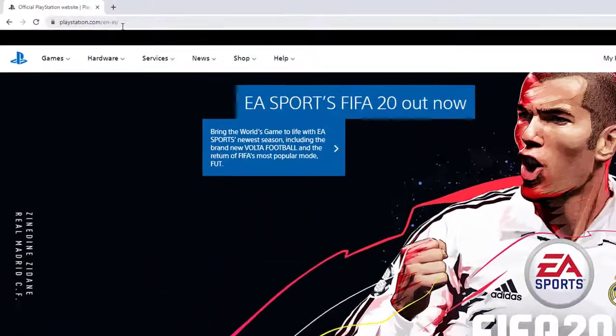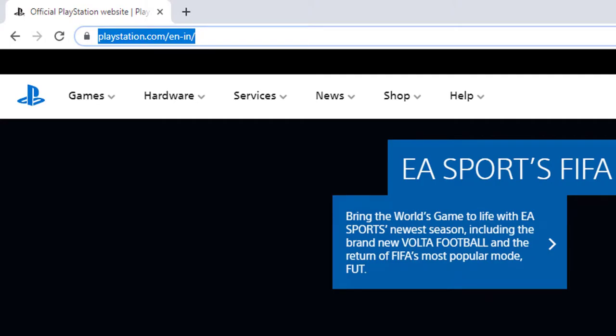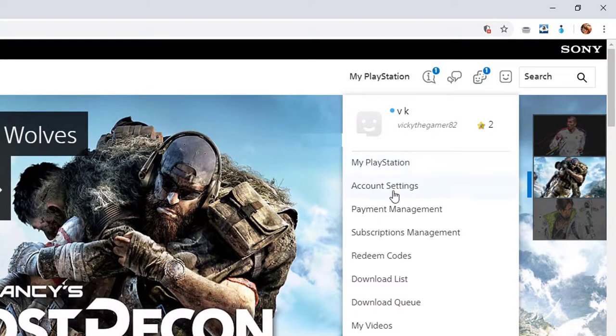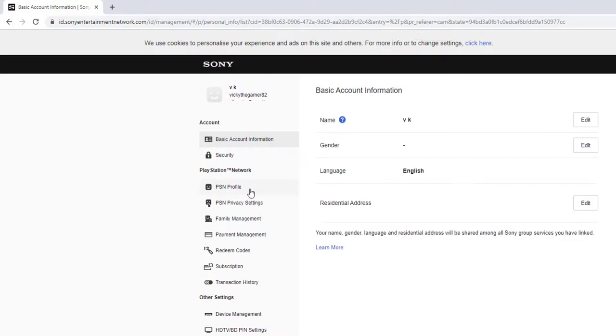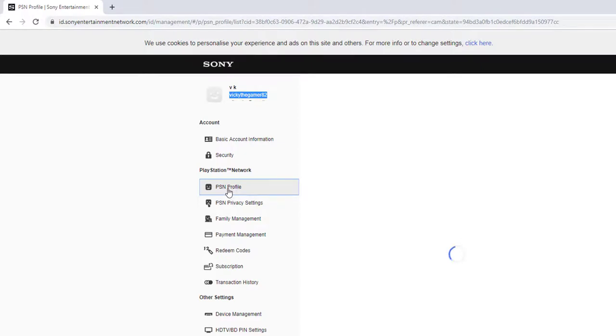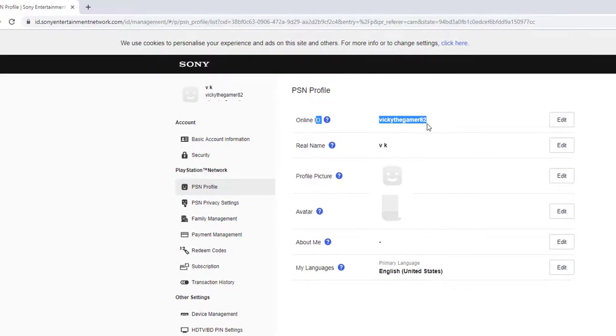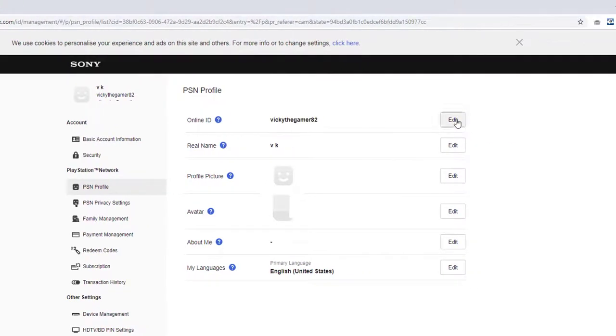Now go to playstation.com on your web browser and click on the Account section. Under Account Settings, see this — click on Account Settings. It is showing my PSN online ID. Click on PSN Profile, then find your online ID and click the Edit button.